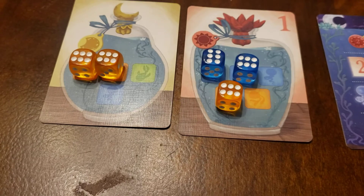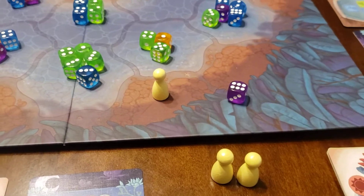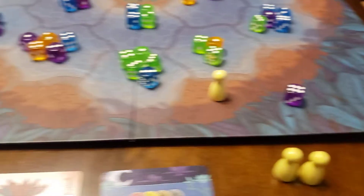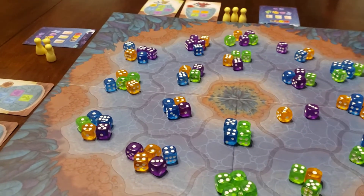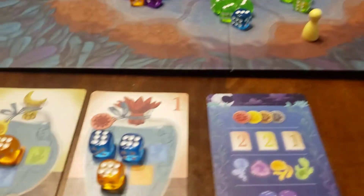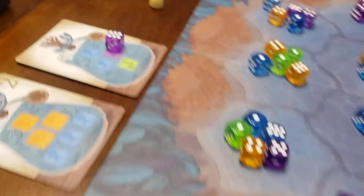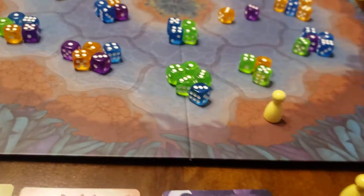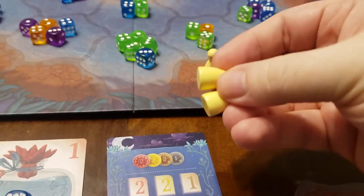That was actually a really good pull for me — I almost completed my two cards. The leftover dice will be passed to the left, with everyone taking one until they cannot be used anymore. I will always get skipped because I've already used mine. But the person to my left can use that purple, so they'd put that right there. You go around in order until everyone has placed all of their workers.